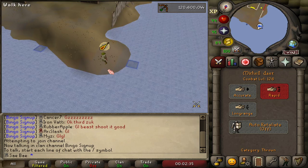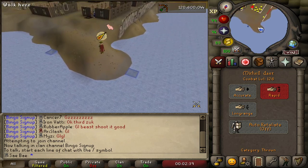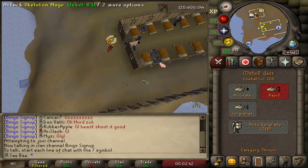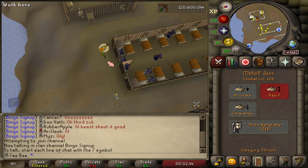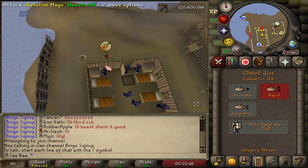What you do is you want to run over here to this corner, and then this corner. Then you're going to run back and you're going to see which ones are aggroed on you still. There should be two. See how they're targeting me?